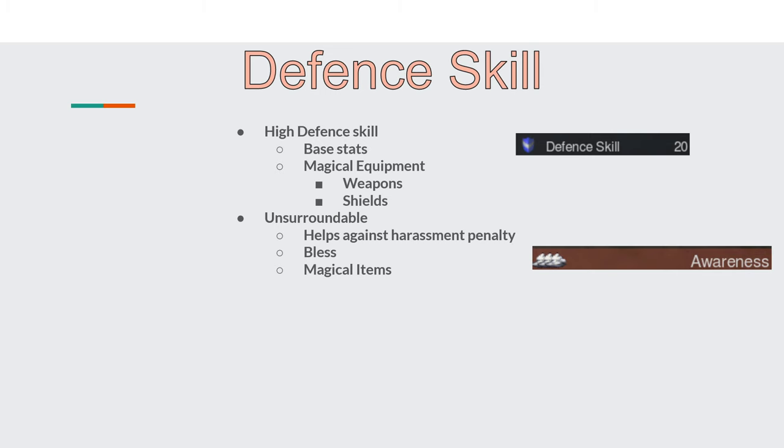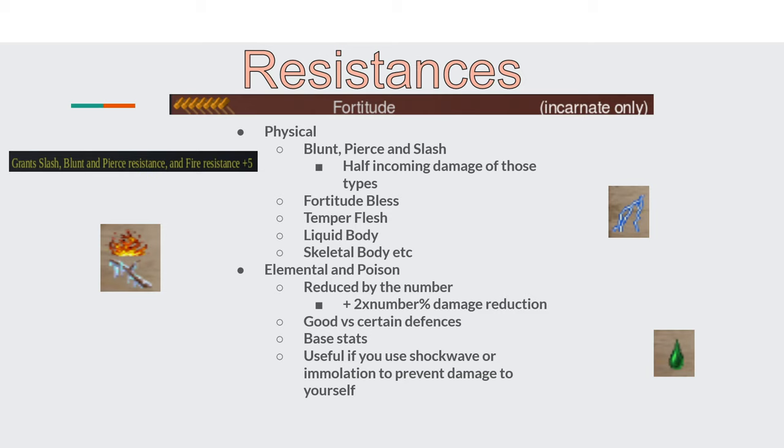Next we have resistances — elemental or poison if you're against province defense that uses that kind of damage, such as fire resistance versus early age Abysia, or physical resistances against blunt, slashing, or pierce damage which you can get through blesses like fortitude or spells like scales of body, temper flesh, or liquid body. Physical resistances will halve the amount of damage you take from a specific physical damage type, reducing hard hits into chip damage. This combined with high protection will make your thug last far longer. For elemental resistances, the number next to the resistance is how much damage is reduced, plus an additional two times that number as a percent reduction in remaining damage, meaning you can get to resistance levels where you're barely taking any elemental or poison damage — especially useful if casting spells like shockwave or immolation that can also damage the caster.